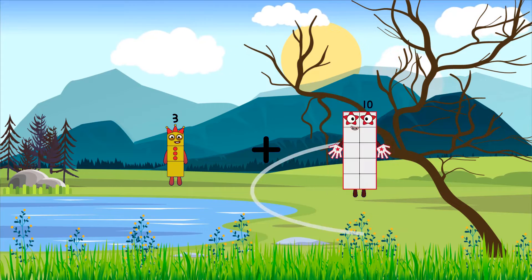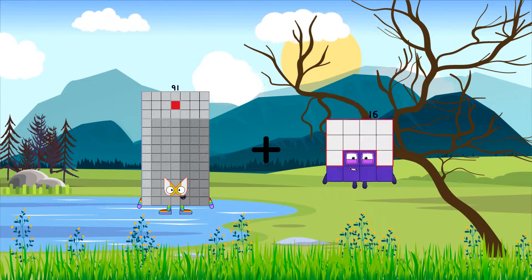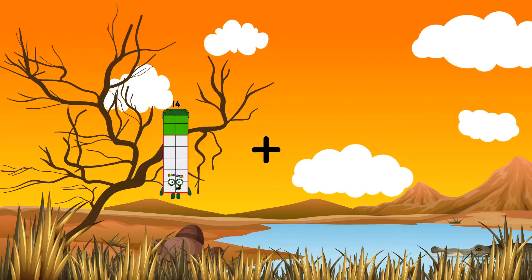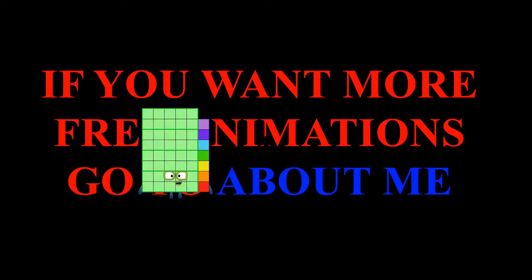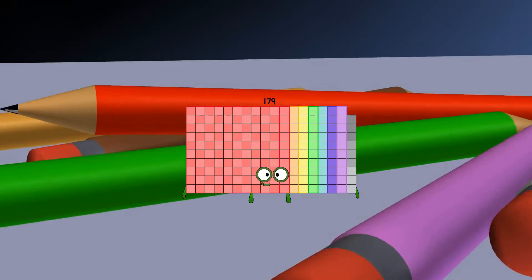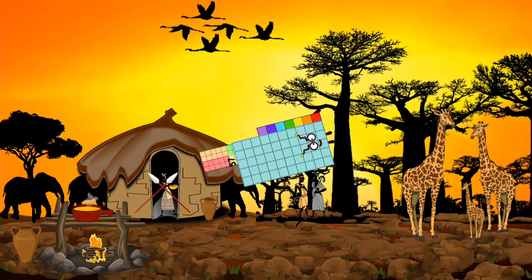3 plus 41 equals 44. 91 plus 44 equals 135. 13 plus 85 equals 98. 76 plus 103 equals 179. 76 plus 11 plus 37 equals 133.